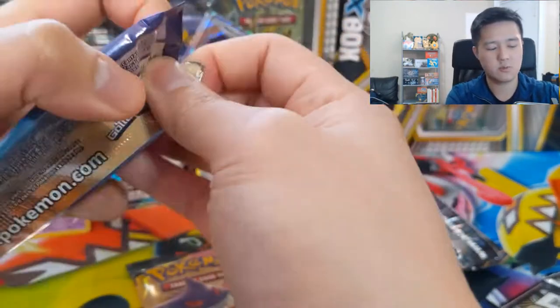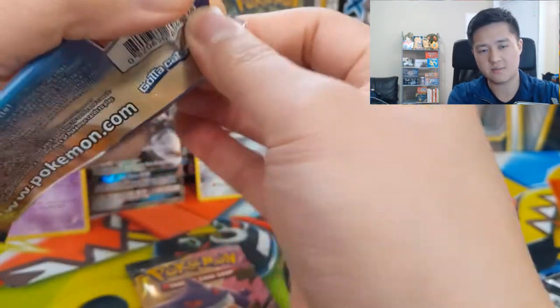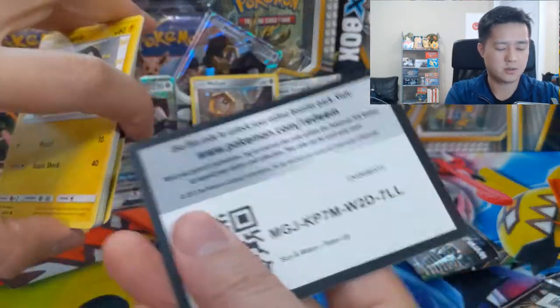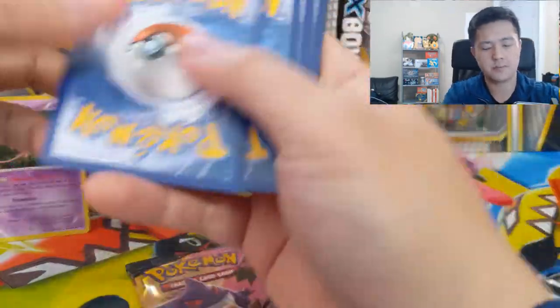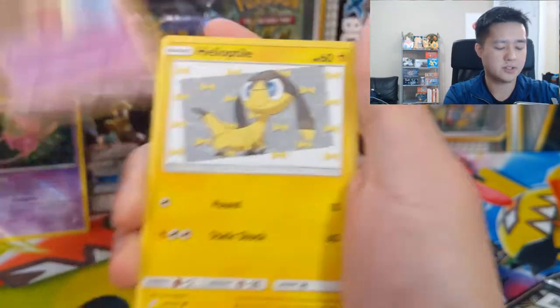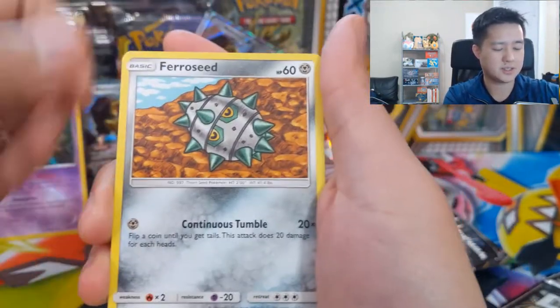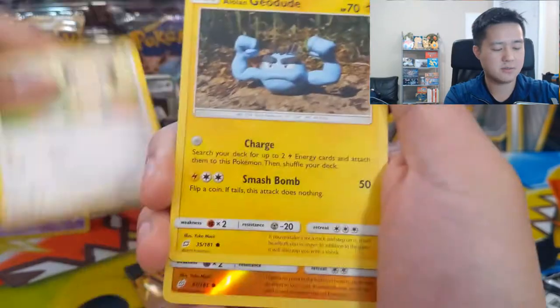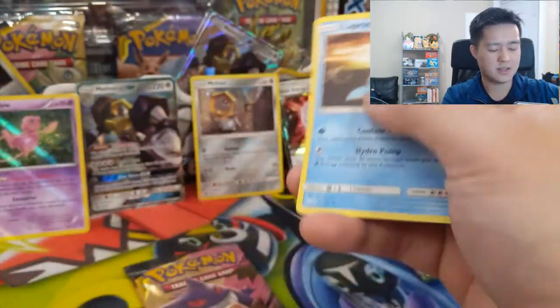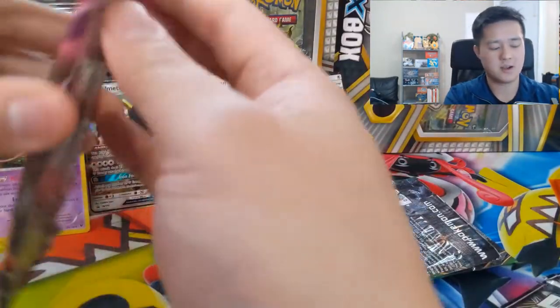Moving on to our two Tag Team packs — everyone knows what we're looking for at this point. Fire Energy, Sabrina's Suggestion, Torracat, Jynx, Helioptile, some Eggs, Ferroseed, Thing Fall, Warp Energy, Geodude, Pancham reverse, and then a Lapras regular rare. Alright, last pack — so far this opening is just okay.